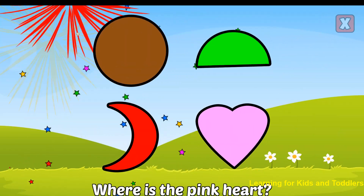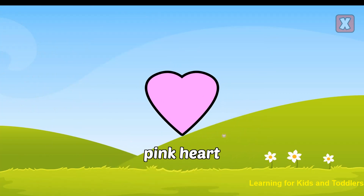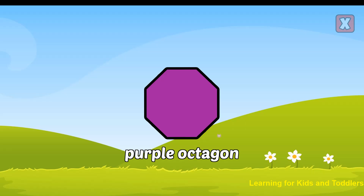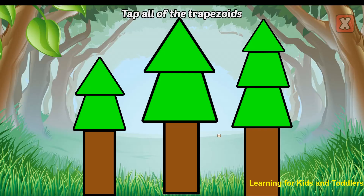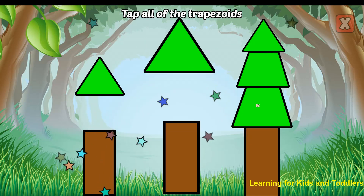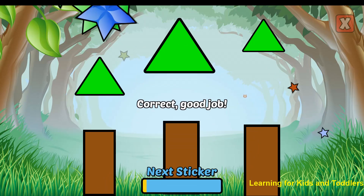Where is the pink heart? Yes! That's a pink heart. Where is the purple octagon? Nice! That's a purple octagon. Tap all of the trapezoids. Trapezoid. Trapezoid. Trapezoid. Trapezoid. Correct! Good job!